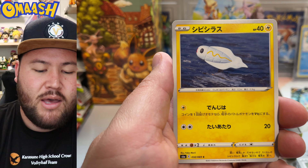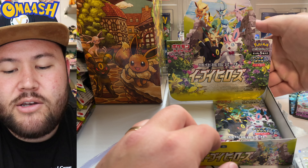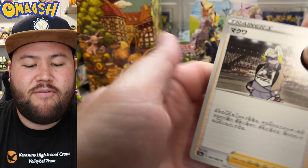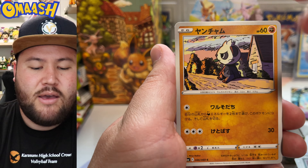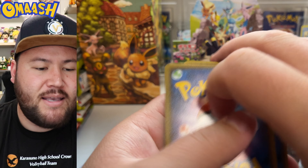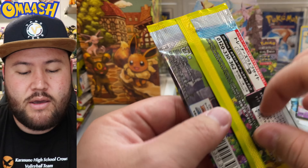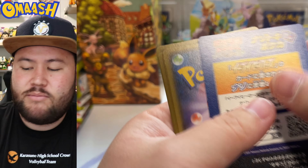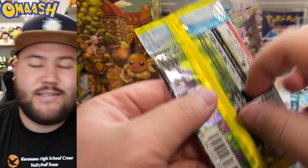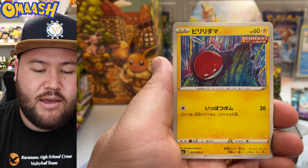Let's see if this box is going to laugh at us. I think we have a VMAX in this one though — another Sylveon. I'll take it. We're getting dupes for days. But Sylveon is definitely a good one to get. I think Eevee Heroes is going to laugh in my face a little bit and say that you don't get anything special — we're just going to give you a bunch of duplicates. But we cannot complain. This box has still been amazing and I'm just stoked for that Espeon VMAX that we got.